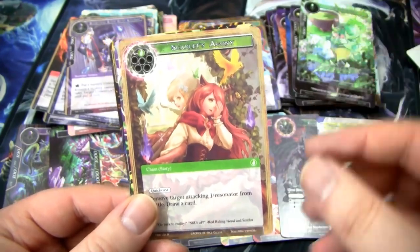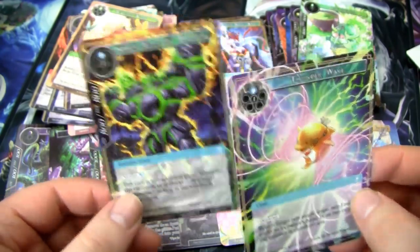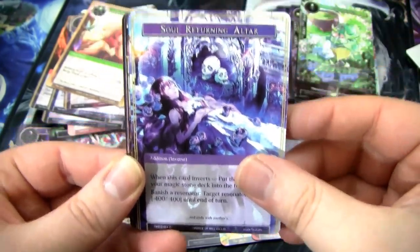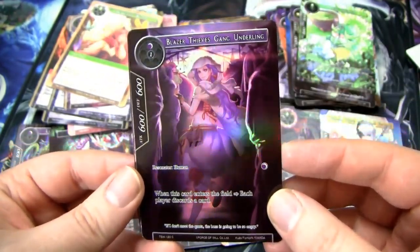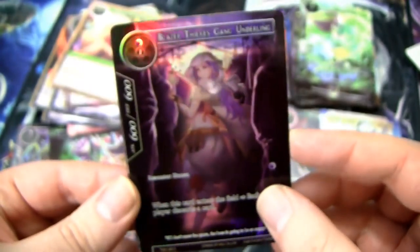This is a Leaf Steward, followed by a Scarlet's Agony rare, good ol' Thunder Wave, and another. We have an Imol's Twisted Beast, Twin Dragon Claw, Magic Transform Warrior, Soul Returning Altar. We have another Blazer Thieves Gang, Spirit of Mount Well, another Blazer Thieves Gang — that looks really good actually, I like it a lot.